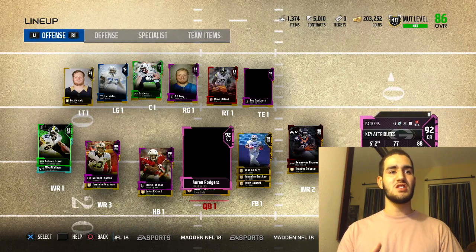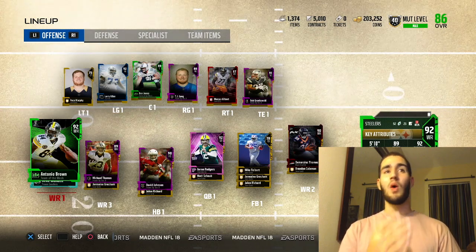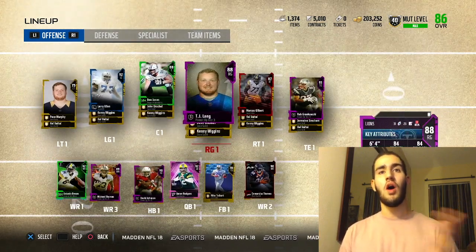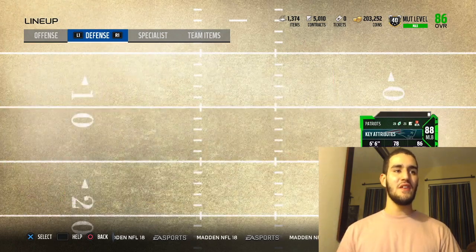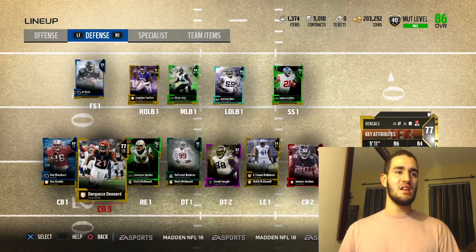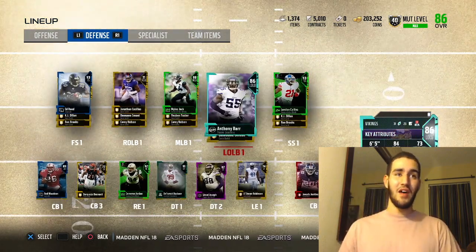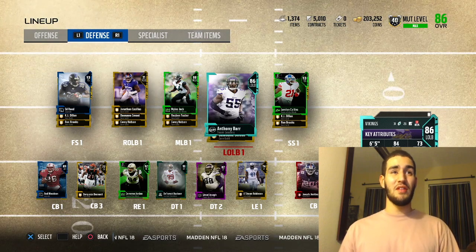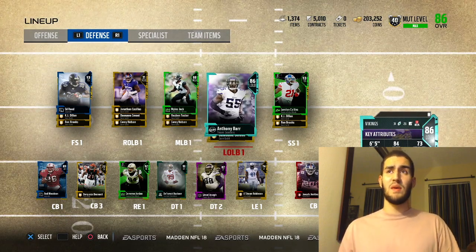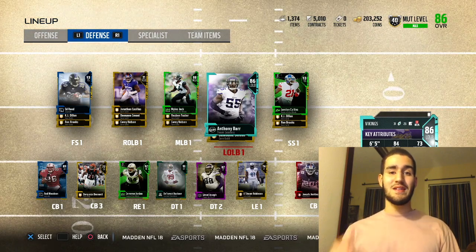At quarterback we have Aaron Rodgers, David Johnson, Antonio Brown, Demaryius Thomas, Michael Thomas. Our O-line is looking pretty good and we got Gronk at tight end. On defense we have pretty good cornerbacks — Janoris Jenkins, Rod Woodson — and Cameron Jordan, DeForest Buckner, Linval Joseph, Landon Collins, Ed Reed, Miles Jack, and Anthony Barr. This is actually a pretty good draft. So let's get into the game.